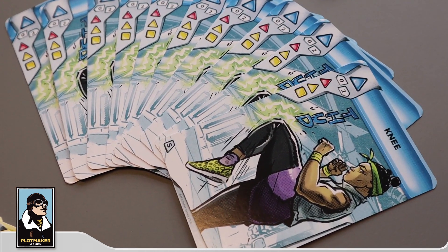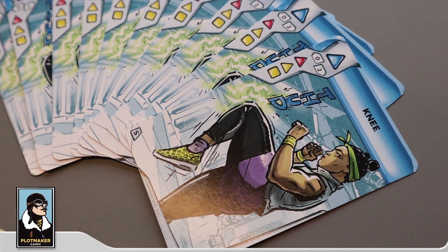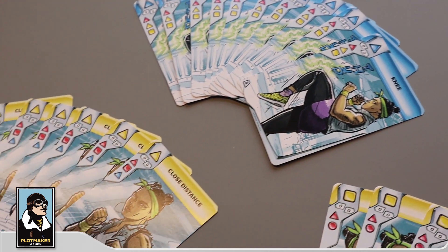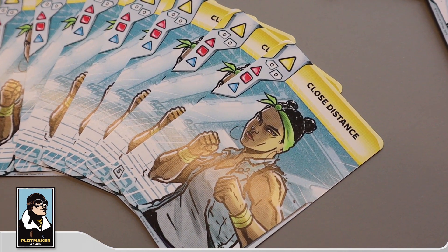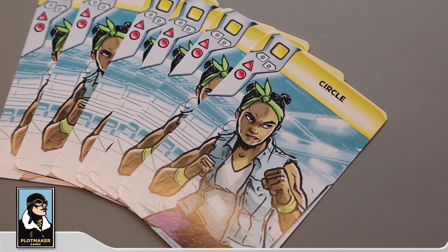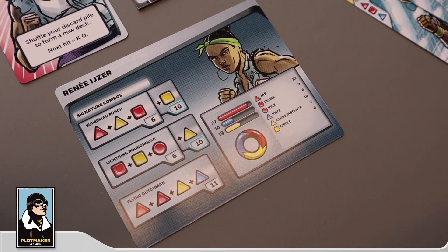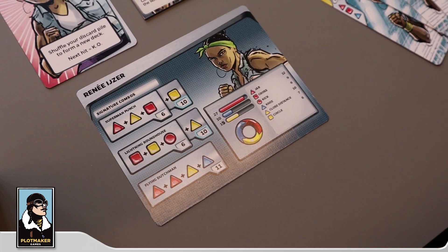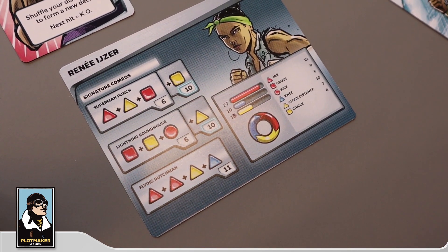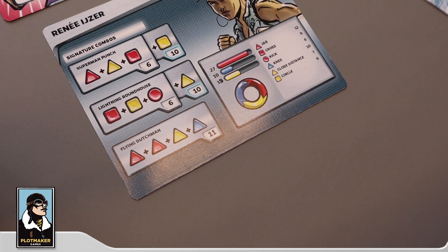The Kick leads into the Knee. The Knee is her only defense card — deals zero damage, but 2 damage if used as an attack in a combo, so you can use it to block or attack. She has 13 yellow cards: Close Distance, which sets up both the Jab and the Cross, and Circle, which sets up the Jab or the Kick. Iser has 3 signature combos. She starts with the Superman Punch combo — 6 damage, powered up to 10 with the Moxie version. She also has a Lightning Roundhouse and a Flying Dodgeman combo for 11 damage.